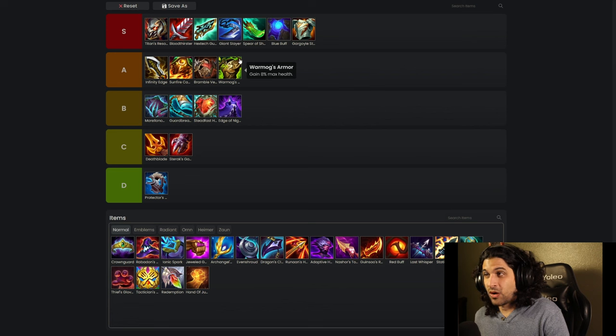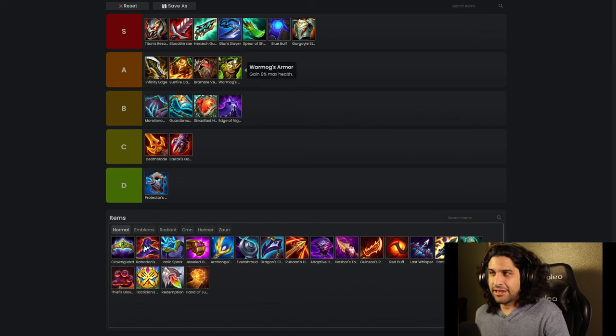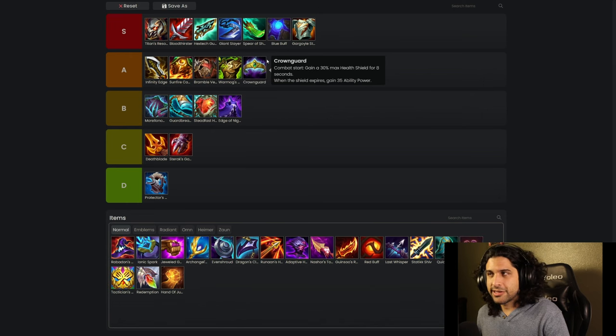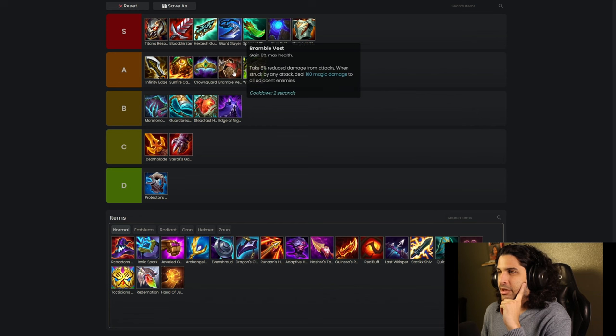Warmog's belongs in A tier because it gives you a bunch of health. It makes your unit very tanky, and no matter what kind of damage you're taking it will at least extend the life of that unit. If you have a Nautilus or an Ornn you're able to cast. And Crownguard I would also say is A tier, because the units it goes on — like Diana or Annie — really benefit from the AP. The AP they get is really good and they end up popping off and doing damage.